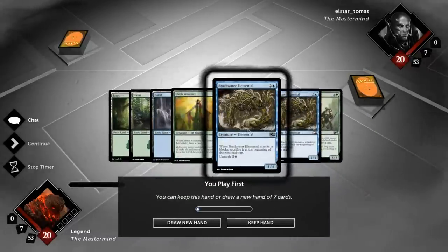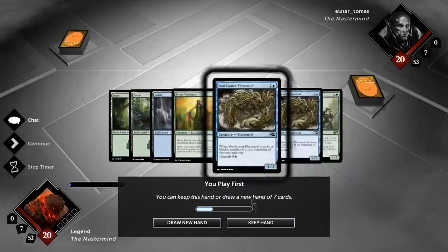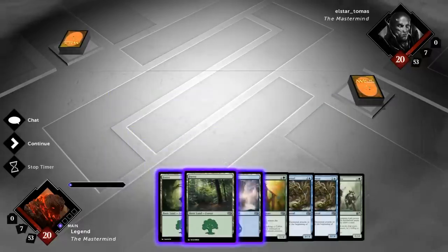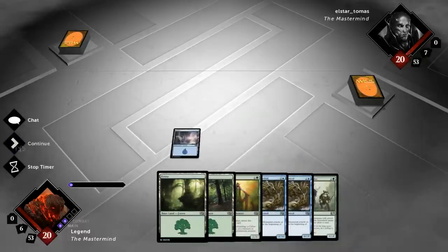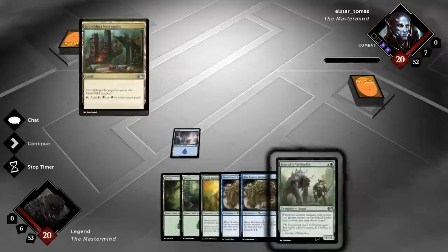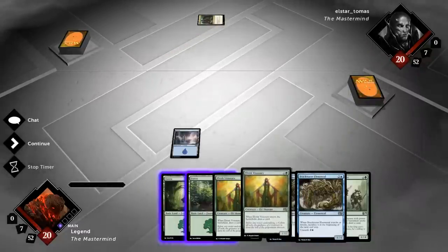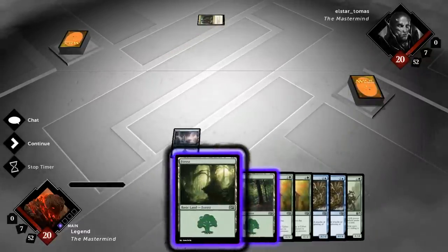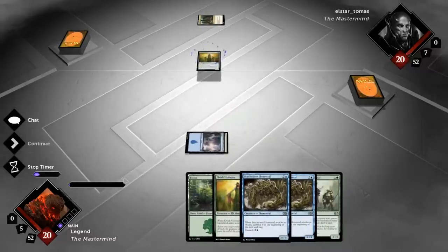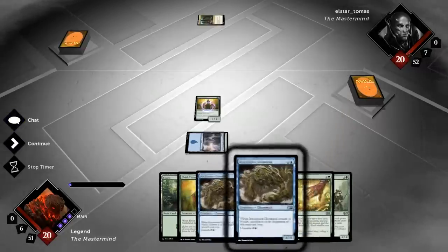Let's take a look at our opener, which looks pretty good. We've got an early Visionary, then two Elementals to go with the Packleader, which will hopefully survive to provide some advantage. I'll go with the Island, which can represent a Vapor Snag. This deck can have some difficulties with four or five color control value decks as they usually go over the top of what we're doing, but we'll find out what the opponent is playing soon. For now, playing the Visionary and drawing a card — Cultivate's not bad.